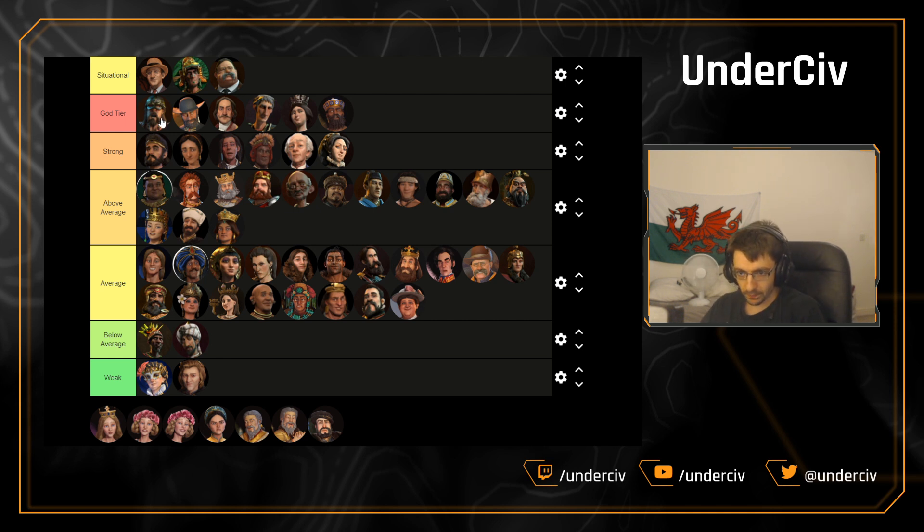The plus-three is still very good and she's still got some very good timing pushes with spies, so she is going to move down to the strong tier. Next up we've got Norway — very, very good civ all round. Good Monumentality, multiple choices of religion, can go Feed the World or Choral Music, easy to make good harbour triangles with holy sites. Still belongs in the god tier.